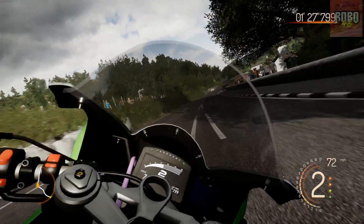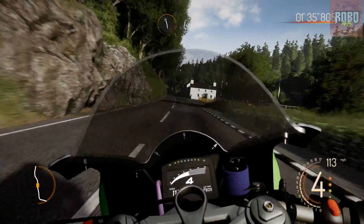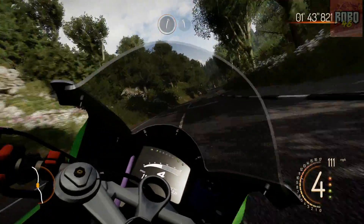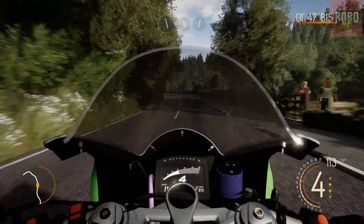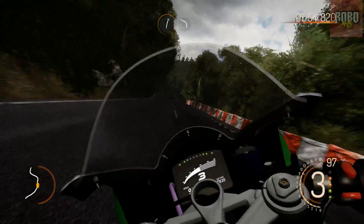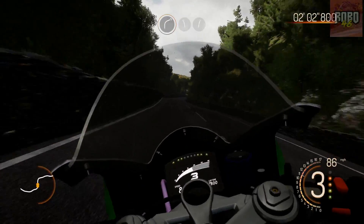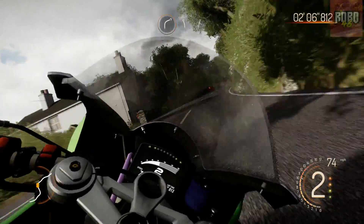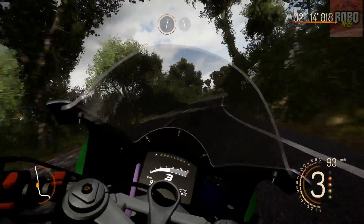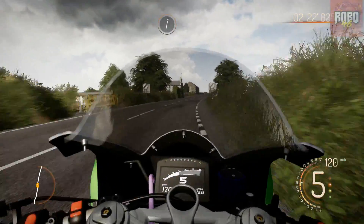Where are we going? We're going right — it's quite a wide corner. So far so good at the moment, aboard our Triumph Daytona 675. Clipped the wall there, don't want to be doing that. Hit that wall as well. I have no idea how long this section is going to be — we're already over two minutes. Looks like it's going to be the quick part. Almost into the curb again.